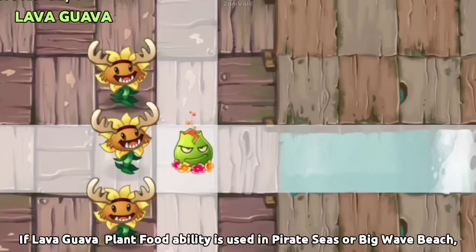If Lava Guava's Plant Food ability is used in Pirate Seas or Big Wave Beach, the water in the lane will boil and bubble up.